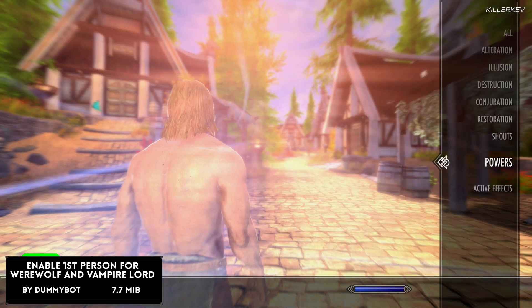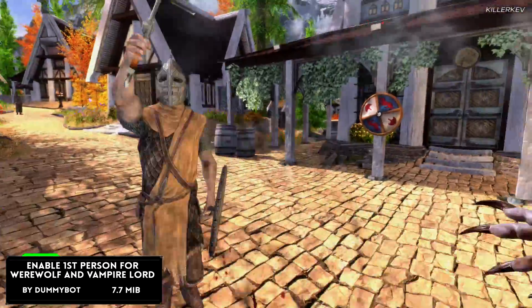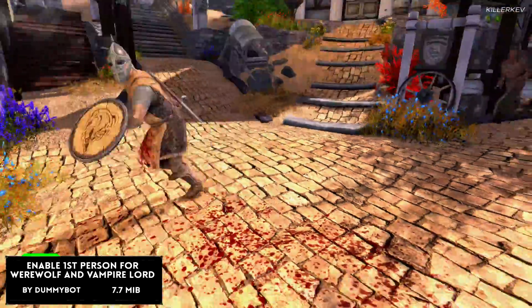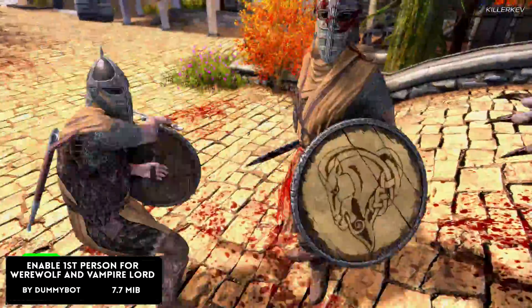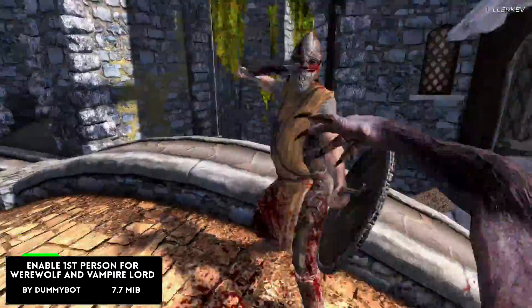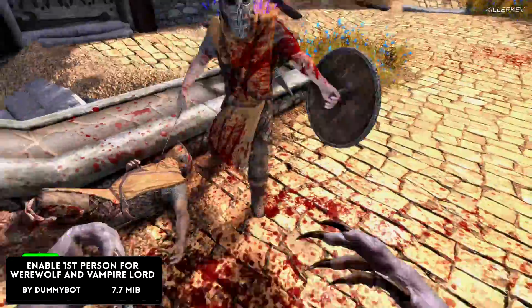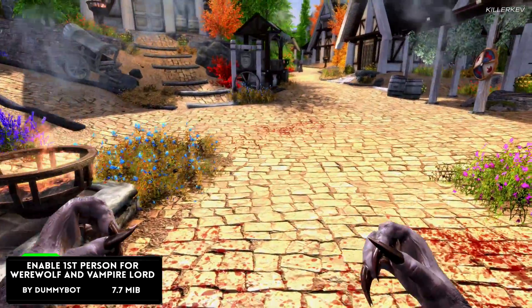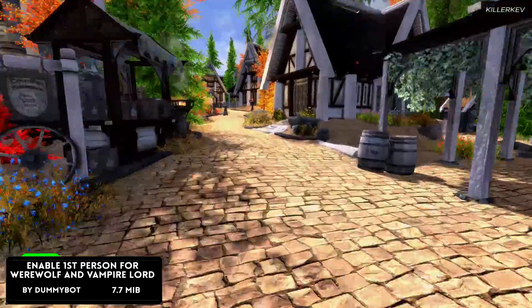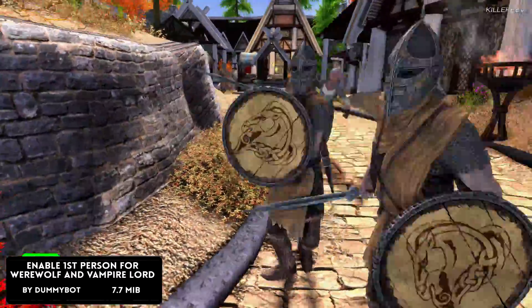Enable First Person for Werewolf and Vampire Lord — this mod author has ported it from NexusMods.com for all of us to enjoy. It is a simple mod that changes two scripts within the Player Werewolf and Player Change Werewolf DLC scripts. It removes the forced third-person camera, allowing you to go first person within the game itself. This works with both the Werewolf and the Vampire Lord absolutely fluently. I was stress testing this to see how far I could push it, and there are no limitations. All abilities work beautifully as you can see on screen. This is an absolute killer of a mod, coming in at only 8.4 megabytes.